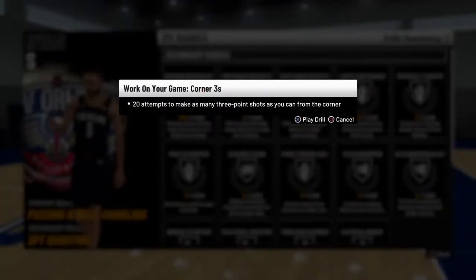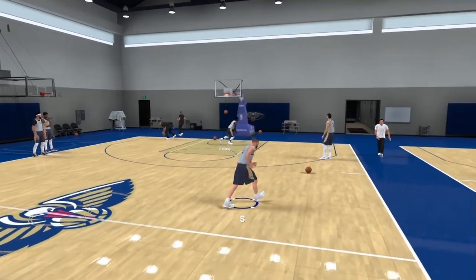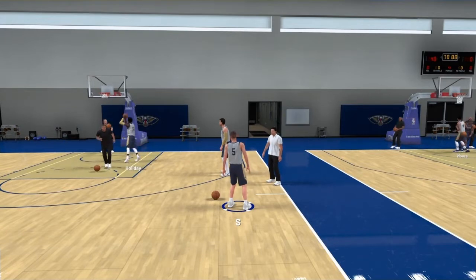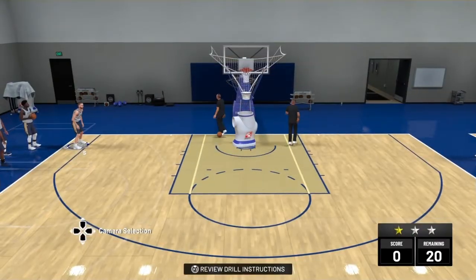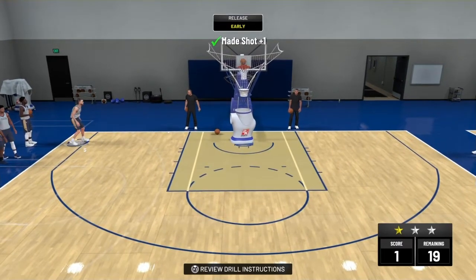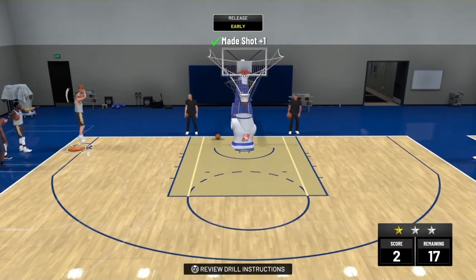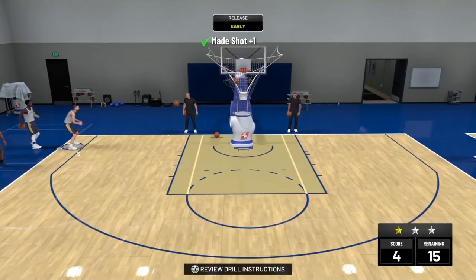So basically that's the method this year for getting Corner Specialist. I'm going to show you guys right now. You get 20 attempts to make as many threes as possible. I'm going to show you my three-pointer rating and tell you guys my jump shot after I'm done doing this drill. It's so easy to get three stars this year, dude. You guys will see. Let's see if I get a couple greens.